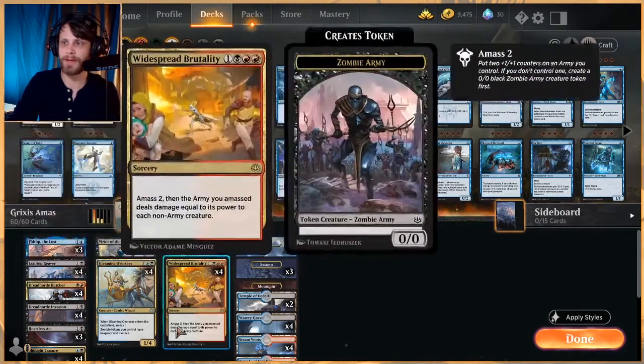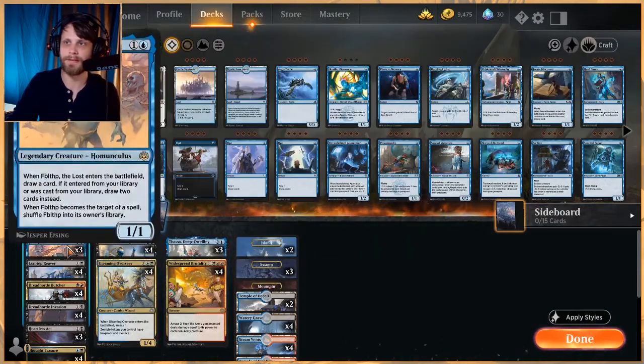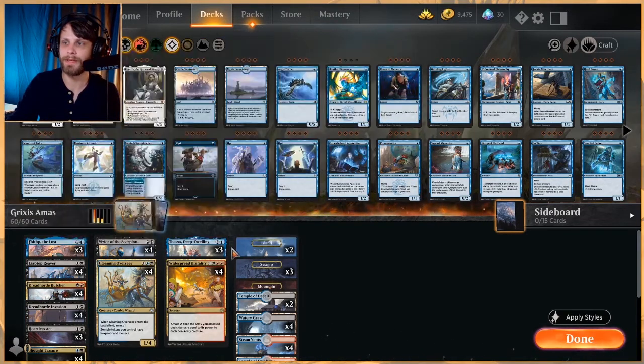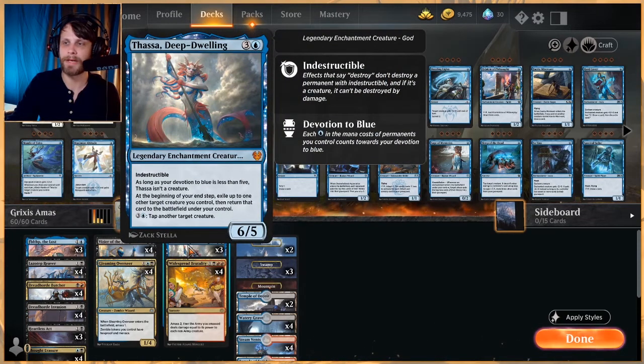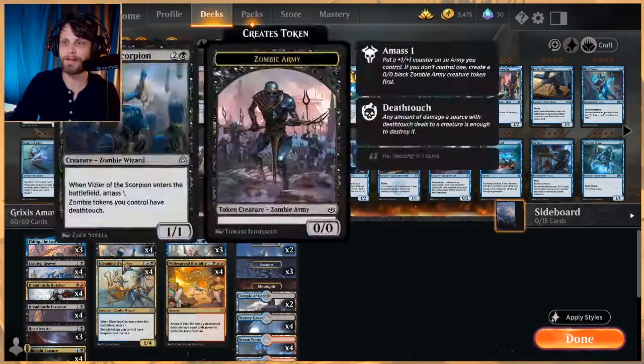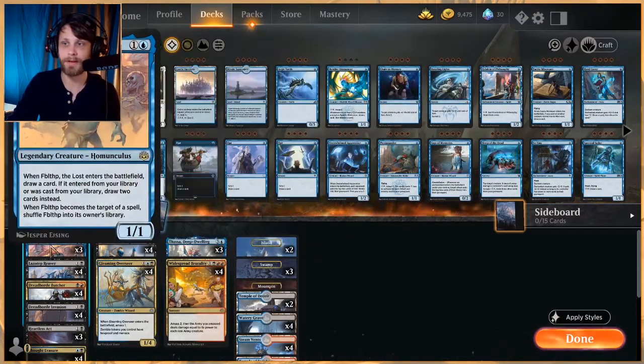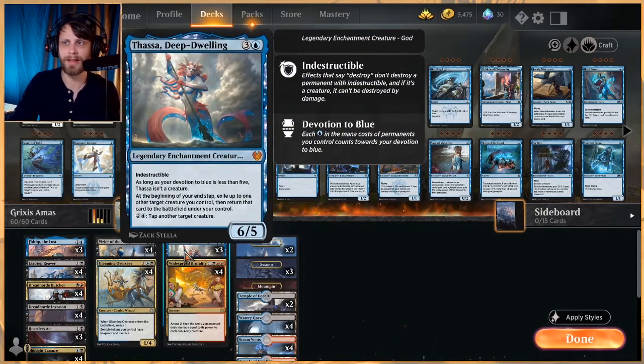Other cards we've got in here that aren't necessarily built around the amass stuff — Fibblefip is in here to help us draw a little bit, but also just give us a creature to block with and hopefully soak up some damage. It's a very good target also with Thassa Deep-Dwelling. Thassa is a really, really interesting include, not one that I necessarily thought about in my version, but it makes a lot of sense. You get to bounce a lot of these guys who are going to amass again for you, and Fibblefip to hopefully draw some cards. You've got a lot of ways to really gain multiple triggers.